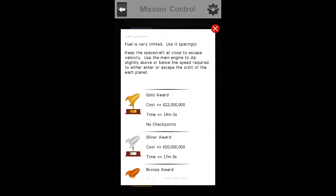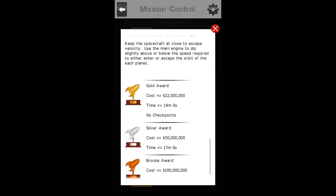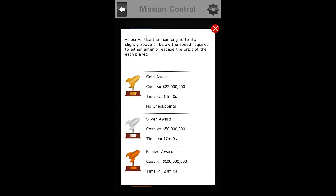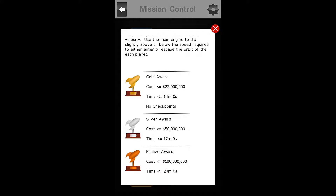Fuel is very limited, use it sparingly. Keep the spacecraft at close to escape velocity. Use the main engine to dip slightly above or below the speed required to either enter or escape the orbit of each planet. We are going to be going for the gold award, which means we must do this in less than 14 minutes with no checkpoints and at a cost of less than $22 million.